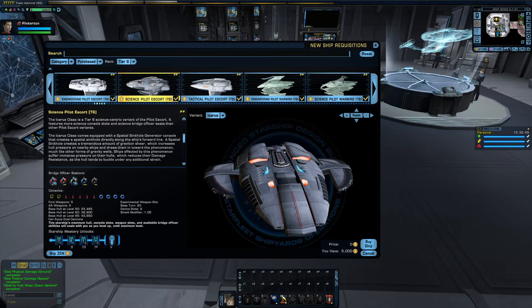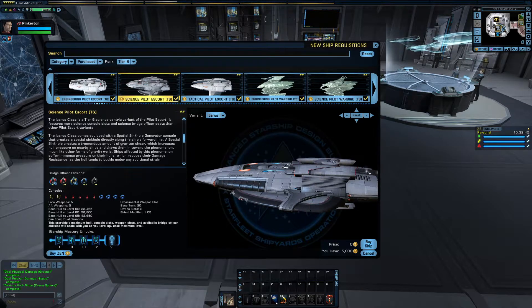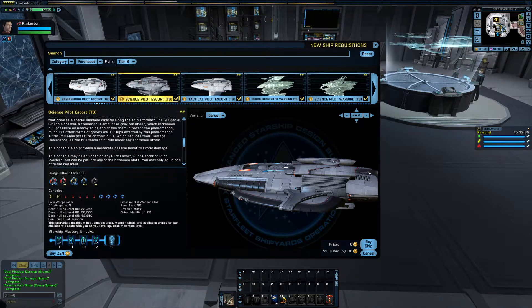Well, in this case, the Icarus has a special sinkhole generator. You're gonna have difficulties moving, which means I have an easier time of killing you.